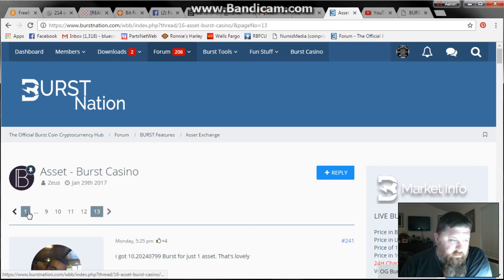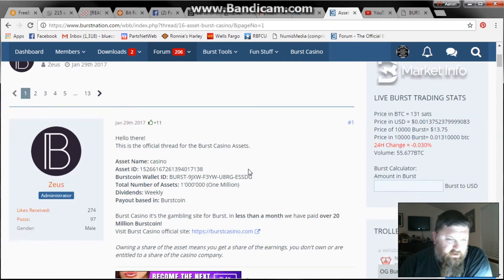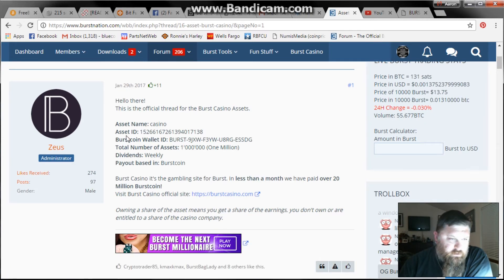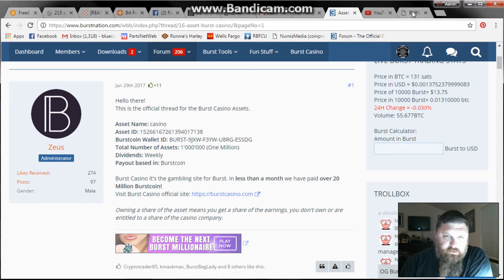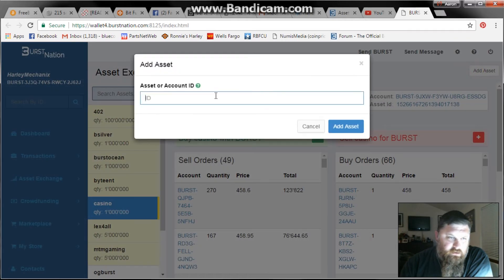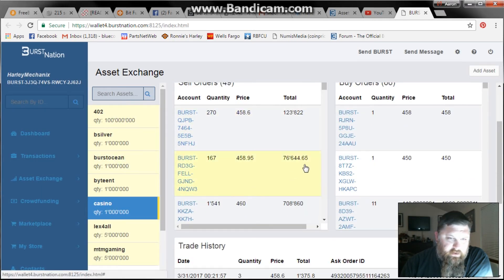And that's weekly — they payout weekly. So to find out how to add it to your asset, what you do is go to the asset ID, copy the asset ID number, and then go into your Burst wallet. Go to the asset exchange and then go up here to add asset. Paste that number in here, and then you add it.